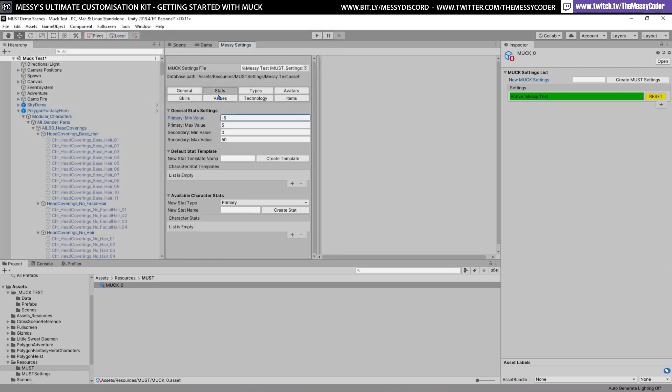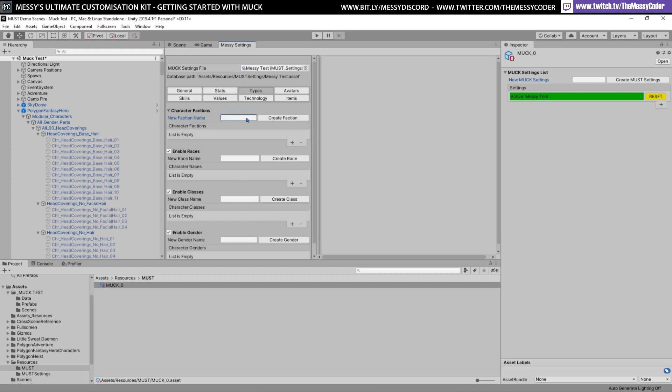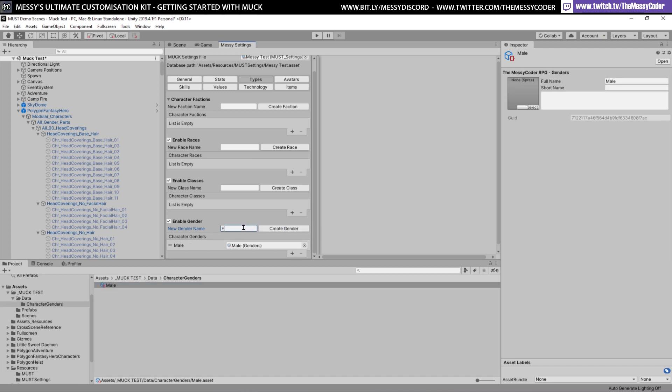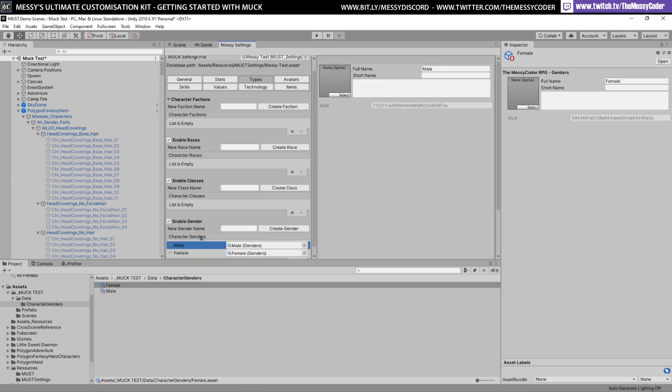Now I can go ahead and create some stats if I want, but I'm not going to use that for this tutorial. All I care about is making some genders. So I'm going to make a male gender and a female gender. You'll see that straight away folders have been created — good character genders, that's where they've been placed. If I click on them I can even set an icon image and add text if I want.